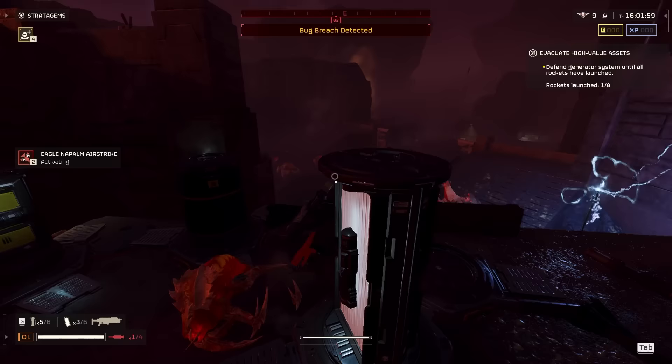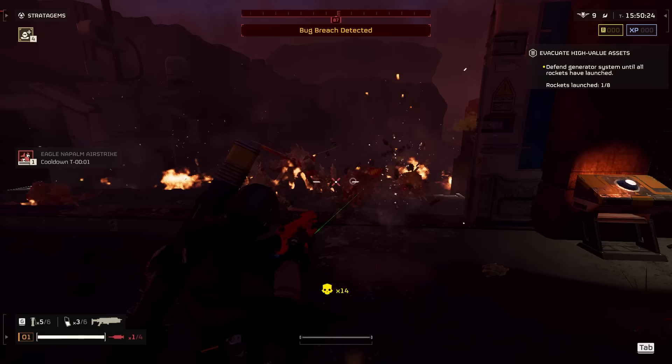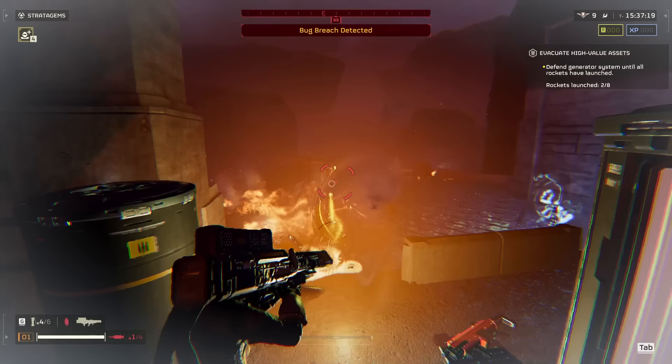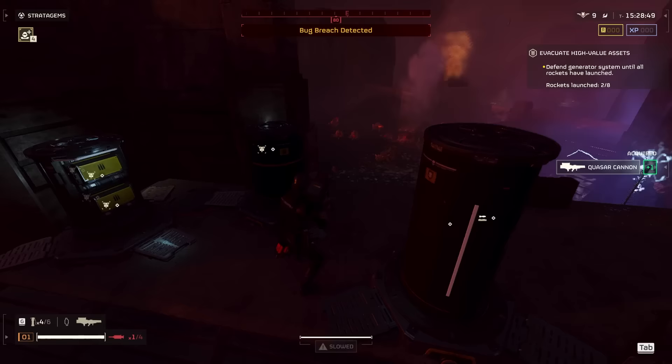I believe it's my second Napalm Strike — my goal is throwing it diagonally so they walk through it longer. I do want to see if it can kill a Charger if they stick in it — like if you put a Napalm Strike on a Charger and have it stew in it like a Crock-Pot. Surely it kills it if you keep stunning it over and over again. I'll test that another time.